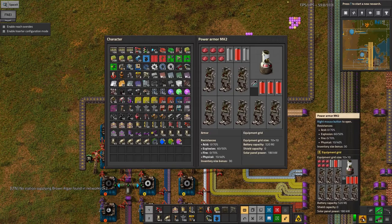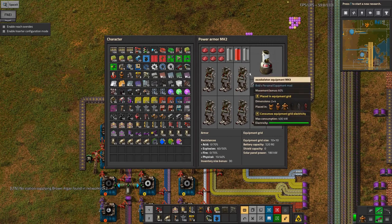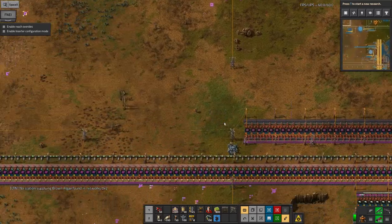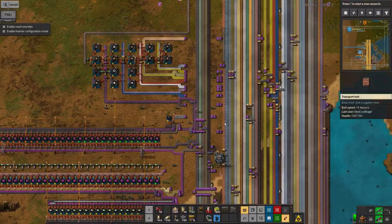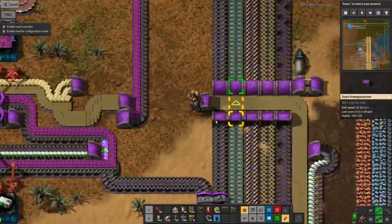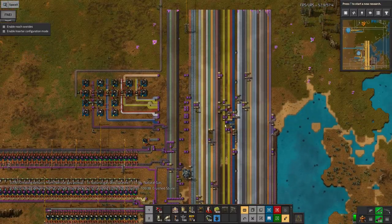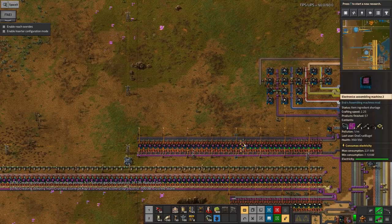I've now upgraded my power armor to a Mark II. That means I've got room to put in the portable fusion reactor and a load of exoskeletons at the same time, so I've now actually got enough power to run them all and I can run around really quite quickly. This is almost too fast because it's easy to get disorientated, especially if I zoom quite a long way in and lose track of where you're going. But it's really useful when you're just running around trying to get things fixed up and working. I'm looking forward to getting the next levels of power armor so I can put even more stuff in it.